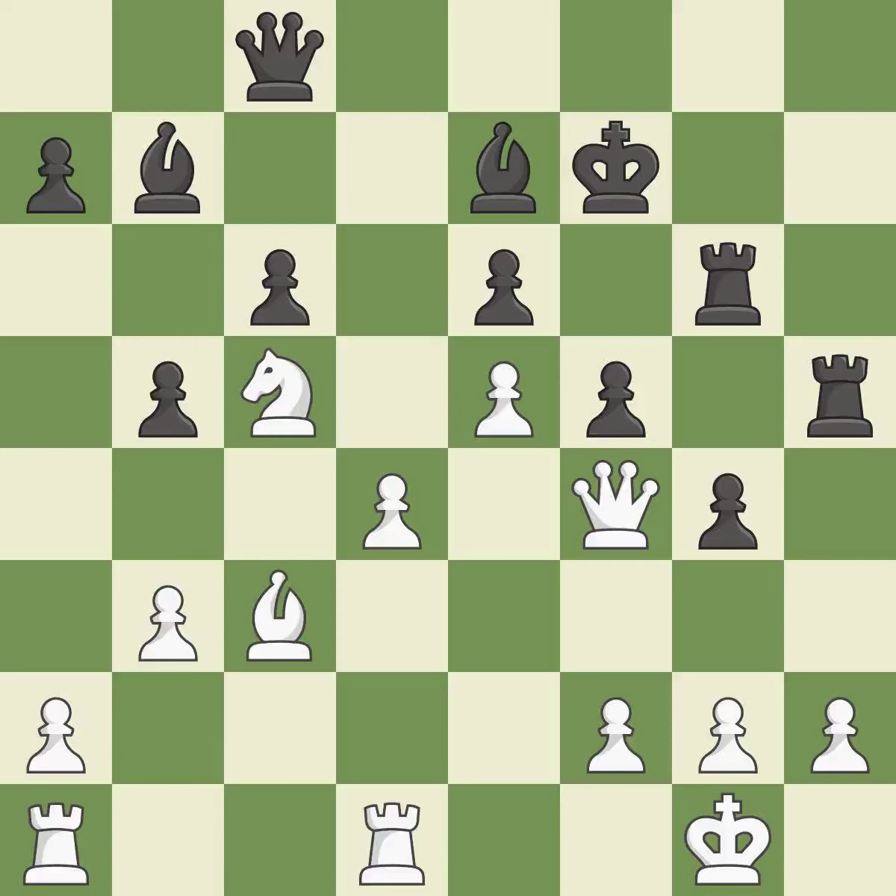That pawn was free for the taking — it is best. This doubles the rooks onto a single file, which allows them to team up to create threats — it is good. This moves the bishop to a better location, allowing it to control more squares — it is good.